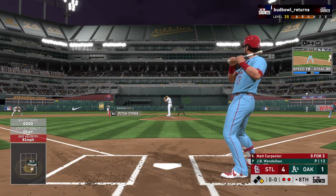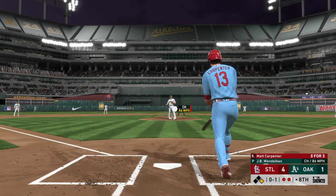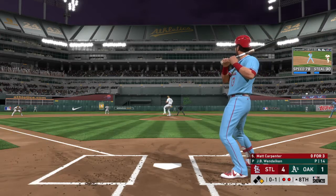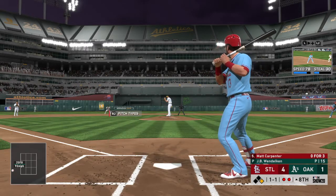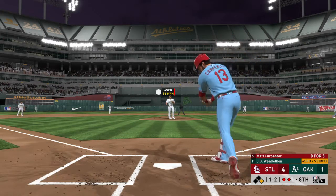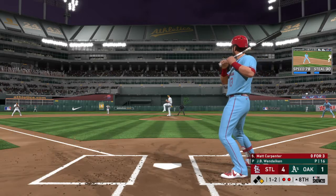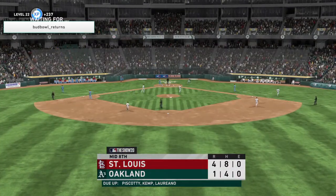The third baseman, number 13, Matt Carpenter — standing in now. He'll come up empty there as he misses the off-speed pitch for strike one. He's hitless in three at-bats to this point. Now a fastball off the plate away — a ball and a strike. That two-seamer moving away from a left-handed hitter — didn't get the strike, but I like the idea behind the pitch. Count is one and two now. Hoping to send him packing — and he'll strike out here yet again, as it's been a ballgame.